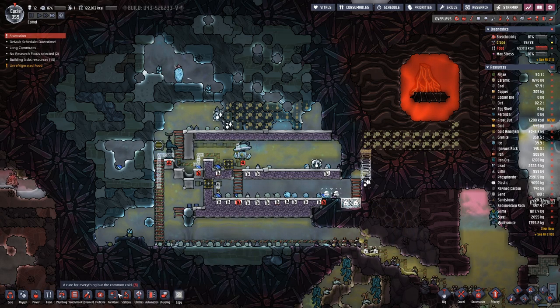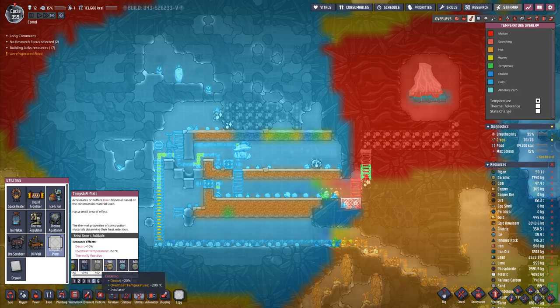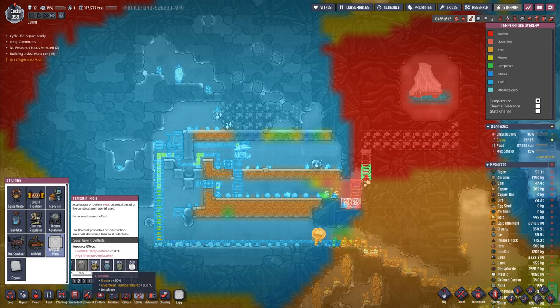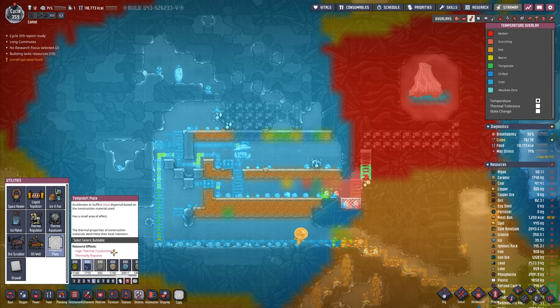If the steel does not withstand the heat, then we really have to get our hands on some diamonds, and that means we will have to launch a rocket. We also need temp shift plates — something that is really good at transferring heat while not melting. Steel has high thermal conductivity and is thermally reactive.